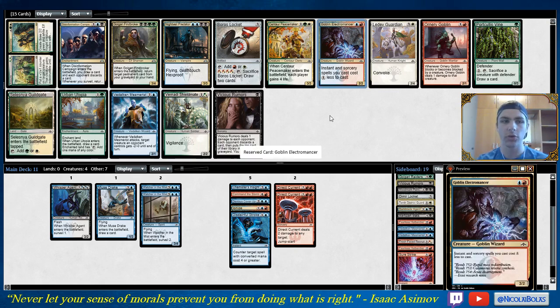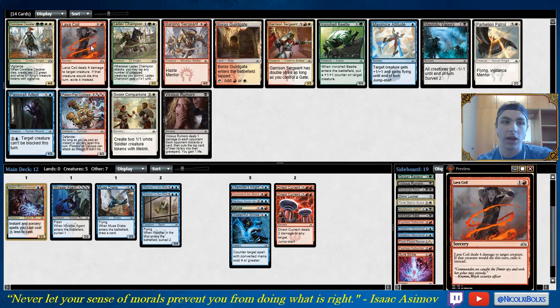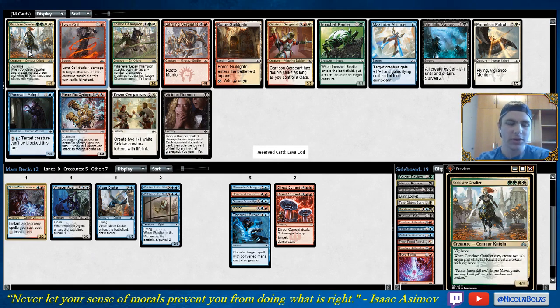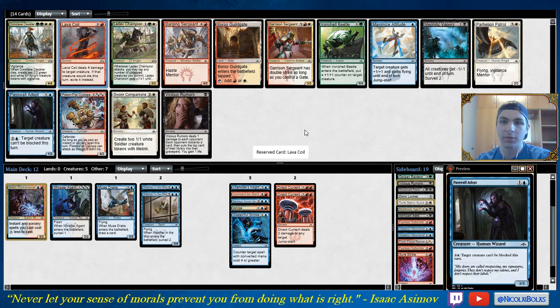We're going to take the Electromancer here — it's going to work great with all these instants we have. Pretty happy to get an Electromancer, but I was hoping to get it a little bit later. And wow — Lava Coil! That's a great card to get, very happy to see it. Also interesting that Conclave Cavalier got passed — might mean we're going to see a bunch of Selesnya cards this pack. But we're definitely committed to our blue-red deck, and Lava Coil is excellent. I think I would actually take Lava Coil over Conclave Cavalier, especially because it's splashable. Cavalier is really good too, and Ledev Champion is pretty decent.